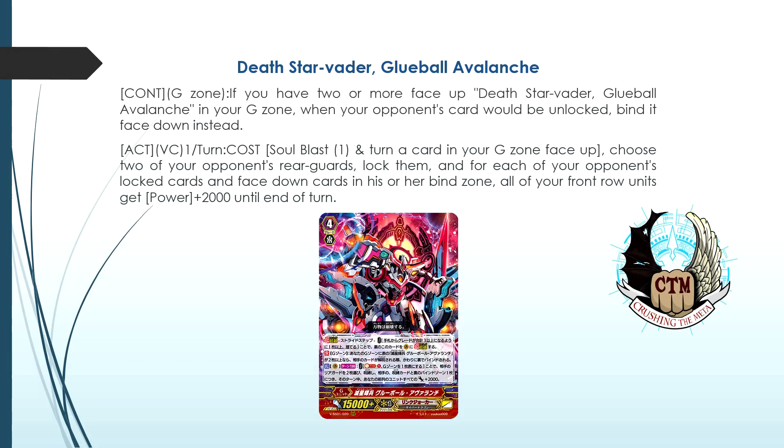In the case of Messiah, binding right away could be good because you're getting rid of your opponent's rear guards. You can combine this card with a G guard that unlocks — because his ability just says when your opponent's rear guards are unlocked — so you lock them, unlock them with the G guard, and then bind them. That's an amazing combo. Overall this is a very very good card, especially for Deleters, but all the other Link Joker decks could also make use of it. Just leaving two copies face up in the G zone means his first skill goes off, which is always a plus.